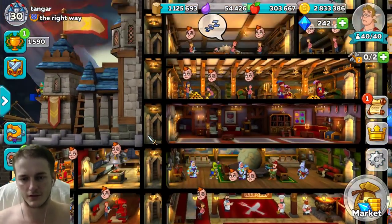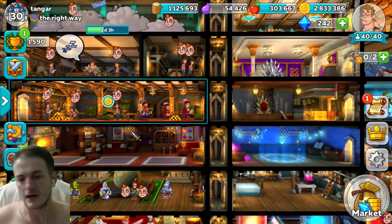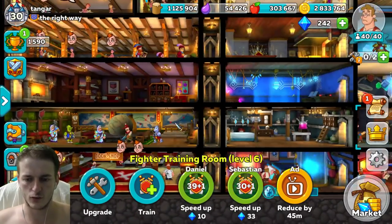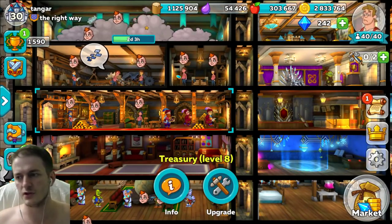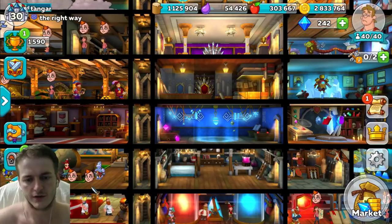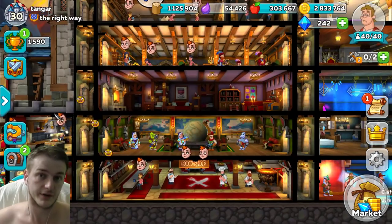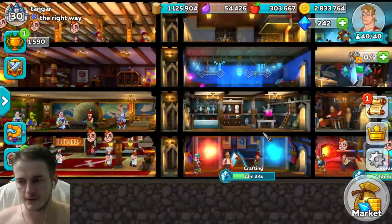Another strategy — I think there are actually four — is the rush strategy. Guys who rush just upgrade the throne room, fighting training room, and barracks as fast as they can. Even if other buildings aren't upgraded yet, they just push forward. They want to reach throne room 10 as fast as possible. It's a valid strategy and possible to play.